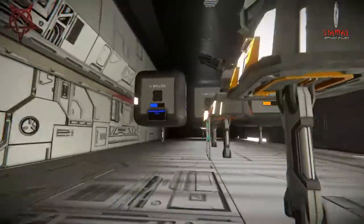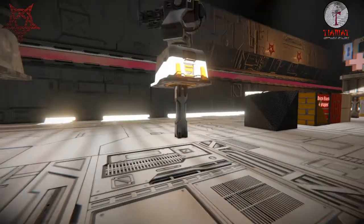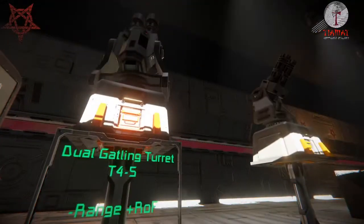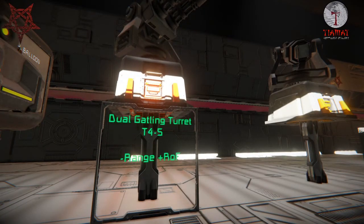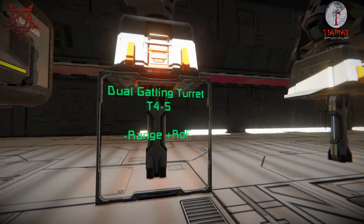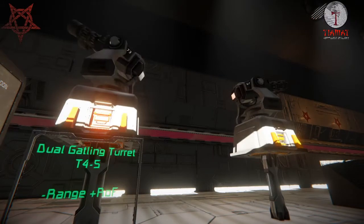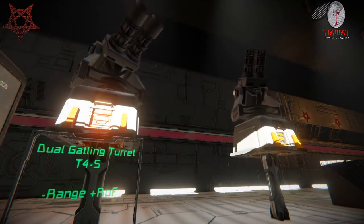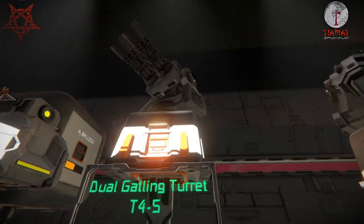You could make a spaceship out of bricks but it would be horribly stupid — so that's a challenge! Then we have these two: the dual gatling turrets T4 and T5. The range is a bit less than their single-barreled counterpart but the rate of fire is higher, which means they do a lot more burst damage. So it's not a replacement for the regular gatling guns, it's an option — and a lot of fun.